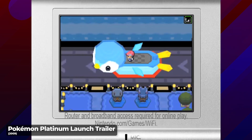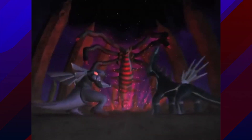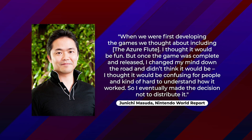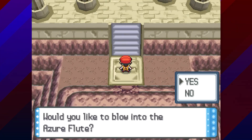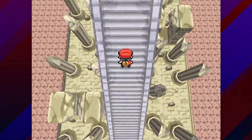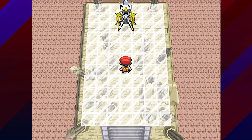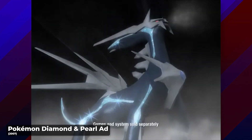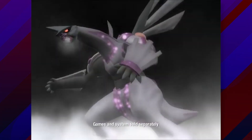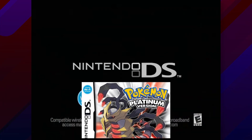A fourth key item triggered event was programmed into the code of Pokemon Diamond, Pearl, and Platinum, but never saw release in any region due to series director Junichi Masuda believing this item would be too confusing for players to use. When activated at the Hall of Origin, this key item — the Azure Flute — would allow you to ascend a heavenly staircase to battle and capture the god of all Pokemon, Arceus. Although this event remained unused, the Azure Flute is the only key item based event in Generation 4 that isn't exclusive to the enhanced version, Pokemon Platinum.